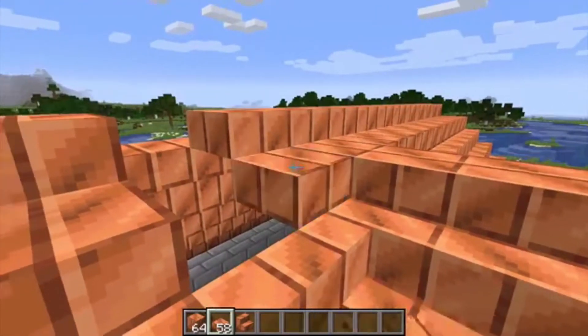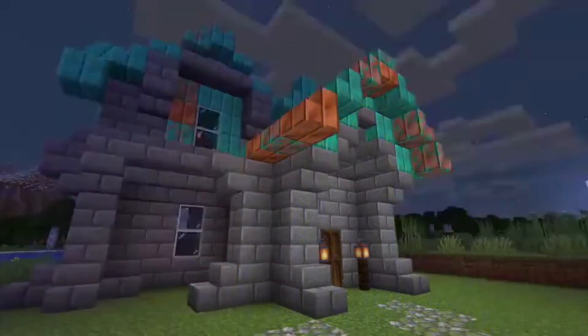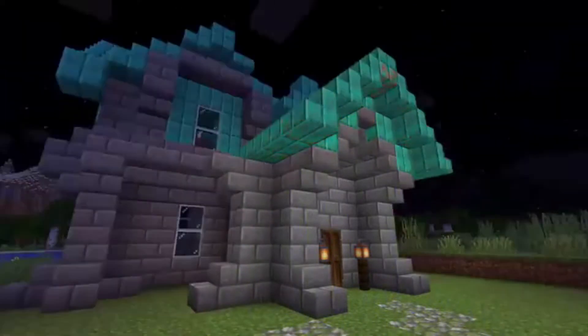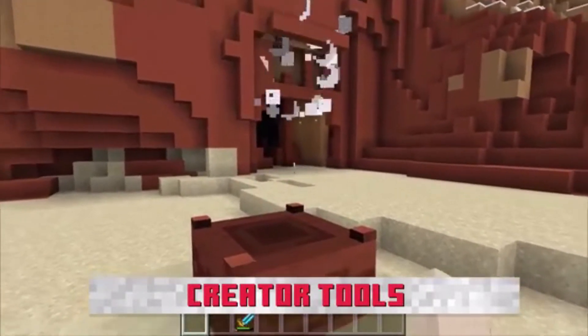The Lush Caves is actually exactly what I had in mind. The new foliage to come out of it is incredible, and it'll be really useful for decorating your builds — like the gardens outside of your mansions. It'll also be really good for houses too.